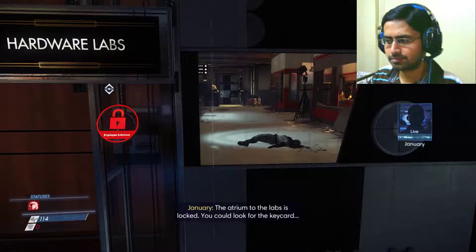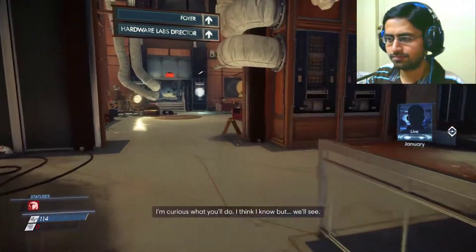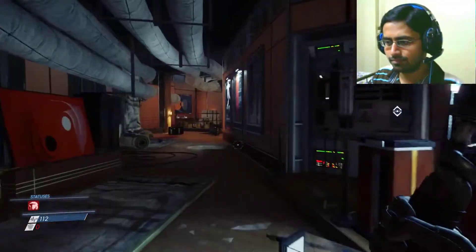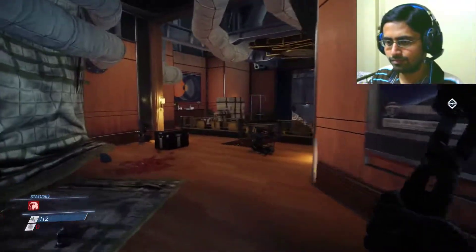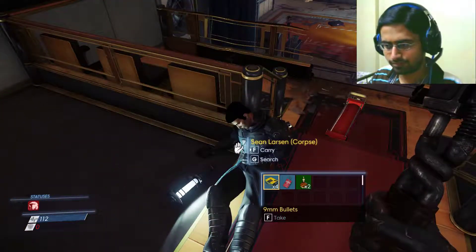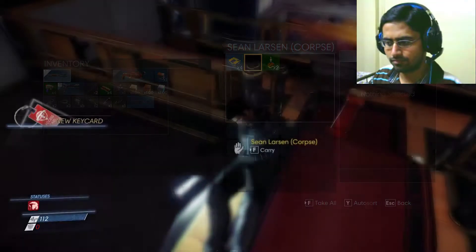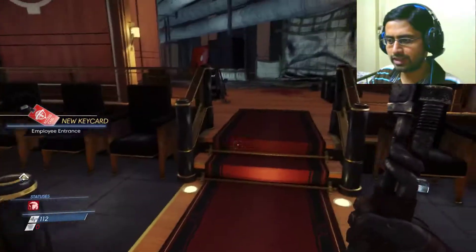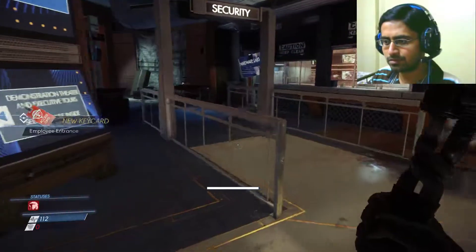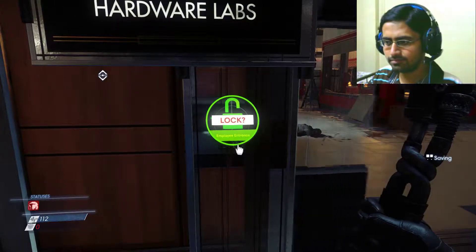The stream to the labs is locked - you could look for the key card, but there are probably other ways in. You've always been good at improvising - I'm curious what you'll do, I think I know but we'll see. I got a new key card that I need to open that door. I just hope no Mimics come to find me - and the door is unlocked guys!